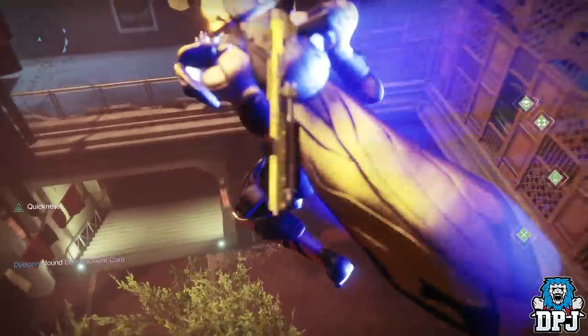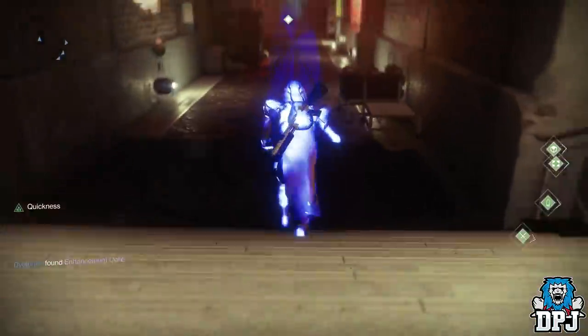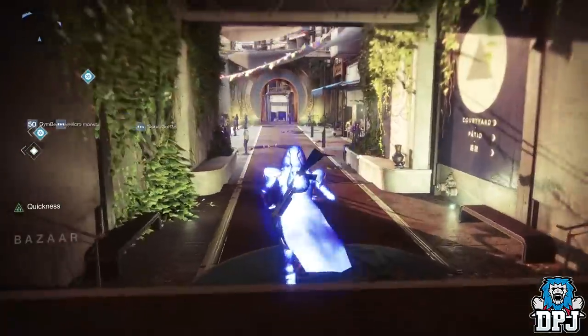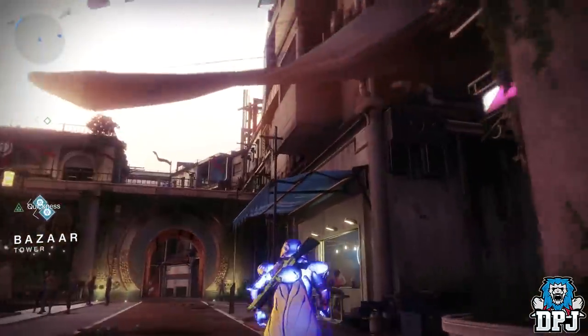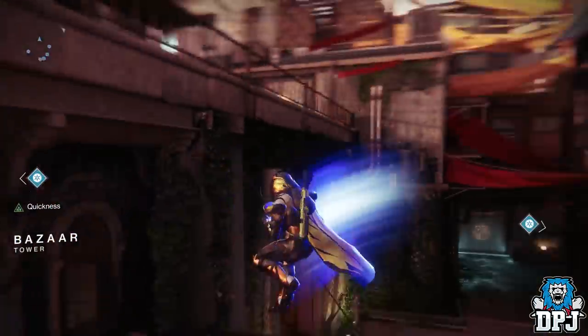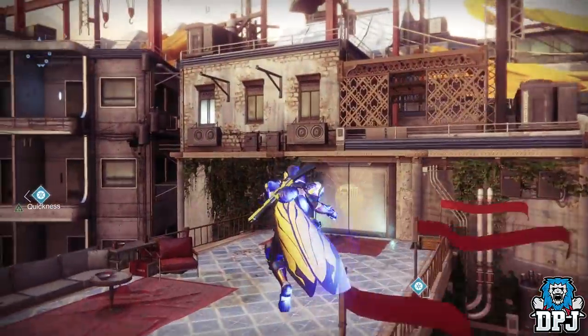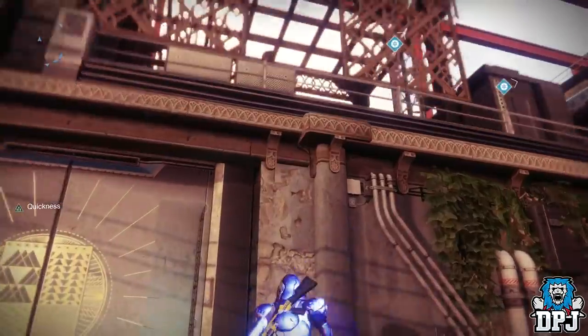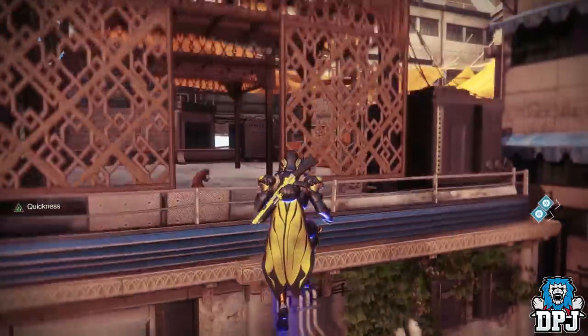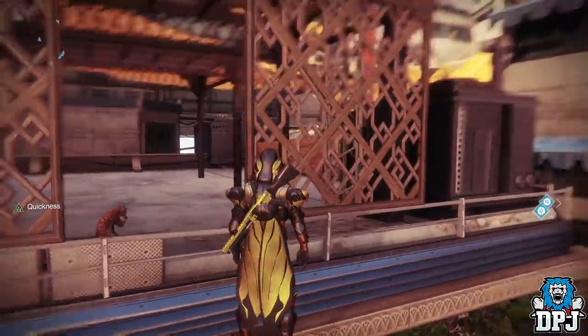Once the buff is obtained, follow the path I take towards Ikora and Hawthorne. Once here, jump up and follow the exact route I take, taking the exact same steps I do — it's important, as if you take a wrong step you can fall to your death and have to go get that buff again, which is a pain.